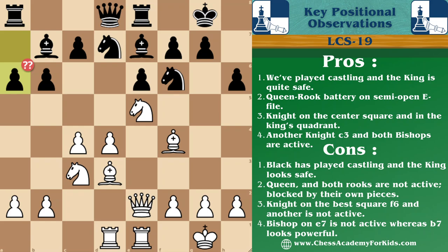We'll begin with important positional observations of the puzzle in terms of pros and cons. We are playing as white and this is a complex middle game. We have applied castling on the kingside and the king is quite safe. We have a rook-queen battery on the semi-open file, and a knight on the center square also in the opponent's territory.